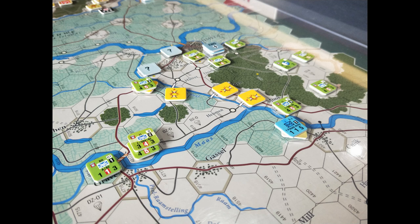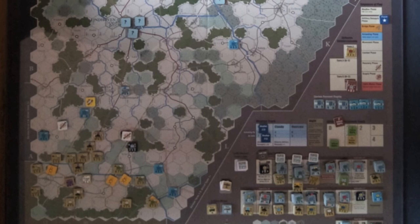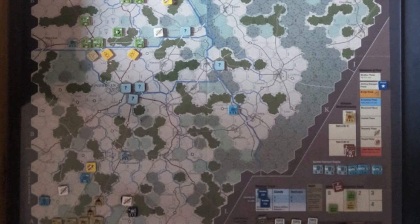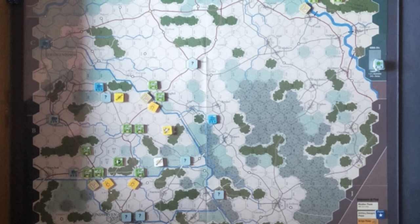What was problematic, as you can see in this image, is that as these units began to move to the bridges, they encountered a lot of blown bridges — particularly up in the north near Nijmegen. We had all along the canal here blown bridge after blown bridge after blown bridge, and almost immediately, on the very first turn, I'm concerned about Nijmegen.